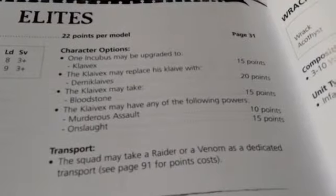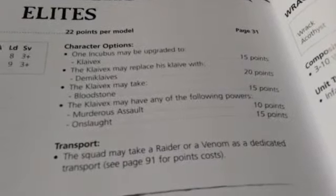The unit may take a Raider or a Venom as transport. A Venom has a transport capacity of 5, while a Raider has a transport capacity of 10 — so be aware of your squad size before you pick a transport.